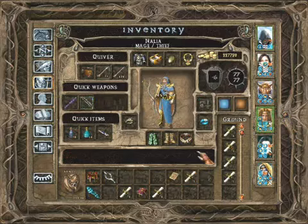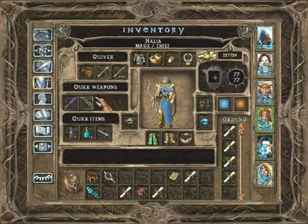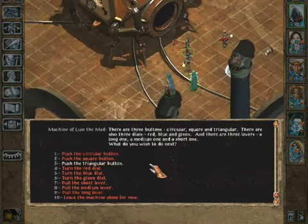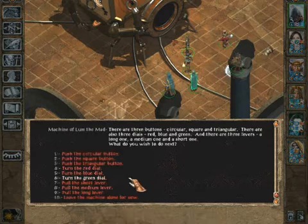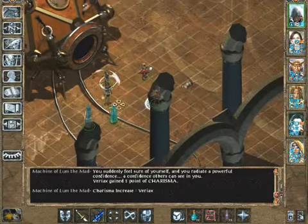OK, what am I doing? Yeah. Short red and green - the beautiful people are short red and green. Short, red, green. One point of charisma, woohoo.